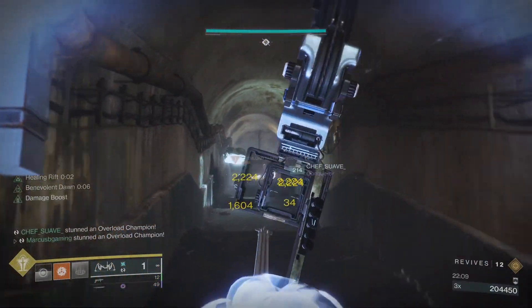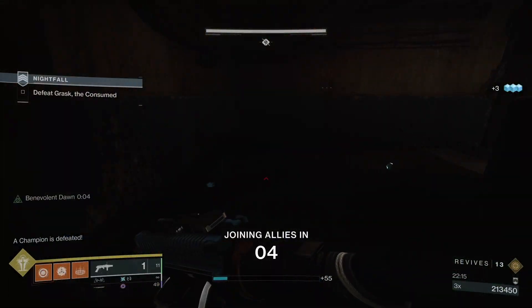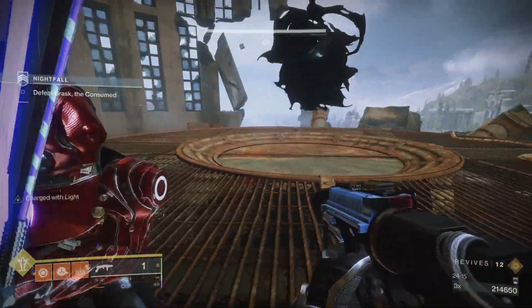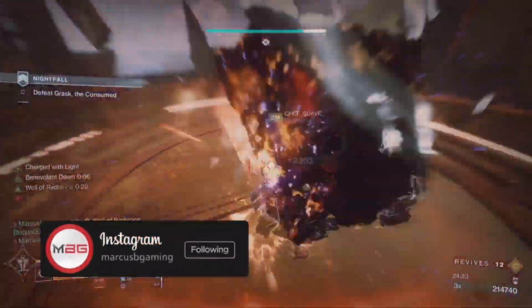After them it's boss room time. Use a blinding nade to deal with the solar knight and adds easily, and make sure you all wait for your super if you have to. Pop the blight when ready, and when the boss shows up, drop that well. You can put a titan bubble right on the boss and use those swords for the win.